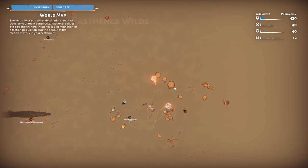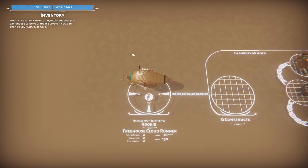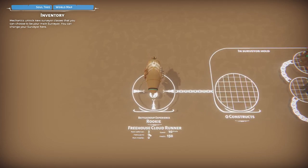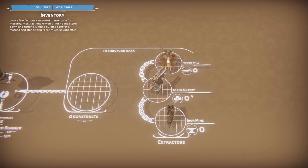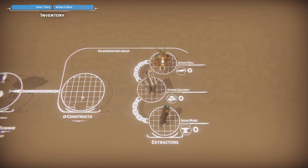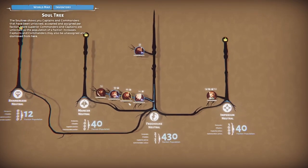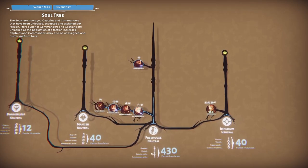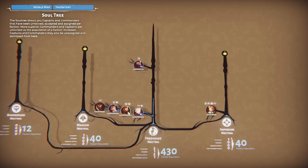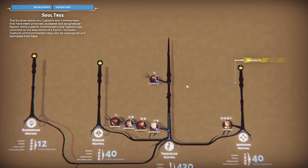I have reached the limit of the demo. Here's my soul tree — point defenses, heavy guns, pyro missiles. In the surveyor hold I've got a wood mill, but no stone cores and no iron mines. Faction population, outposts, citadels, captains active, commanders active. We're neutral with the Mansers, the Imperium, and the Bannerless.